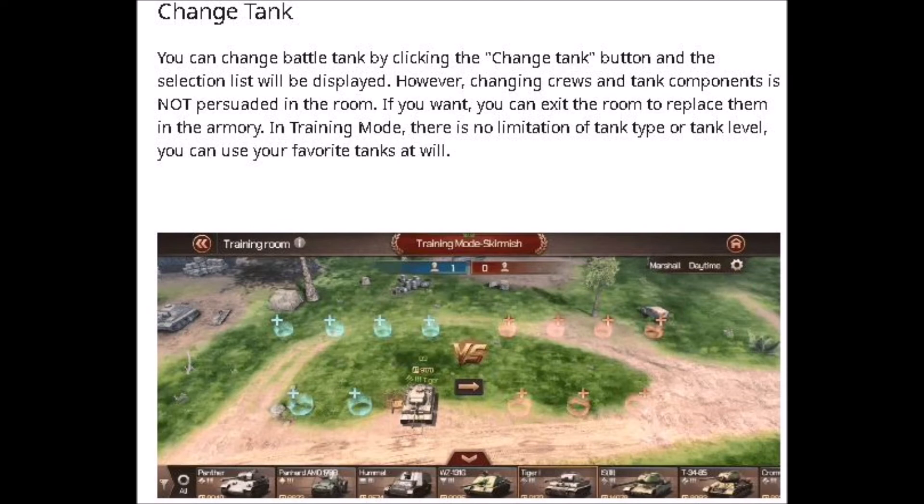You can also change tanks. You can change battle tanks by clicking on the change tank button and the selection list will be displayed. However, changing crews and tank components is not possible while in the room. If you want, you can exit the room to replace them in the armory. In training mode there is no limitation of tank type or level — you can use your favorite tanks at will.